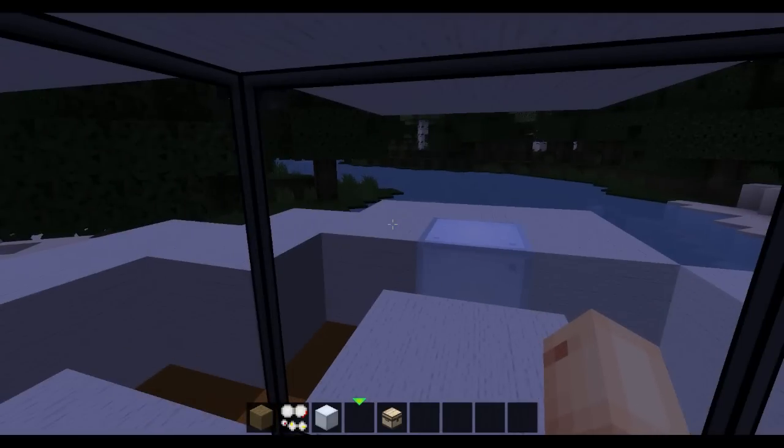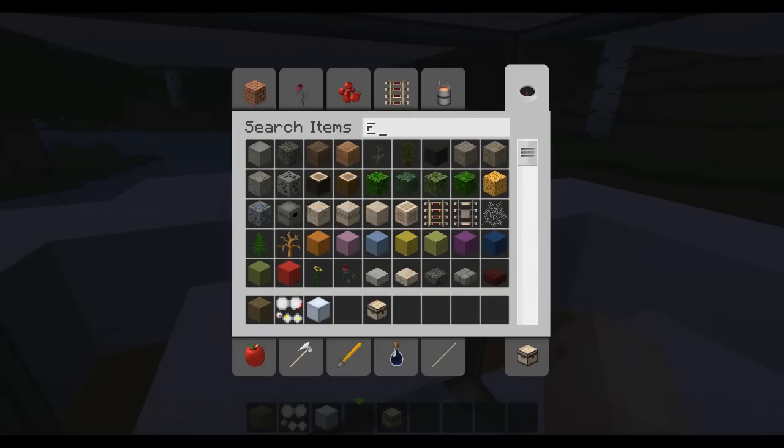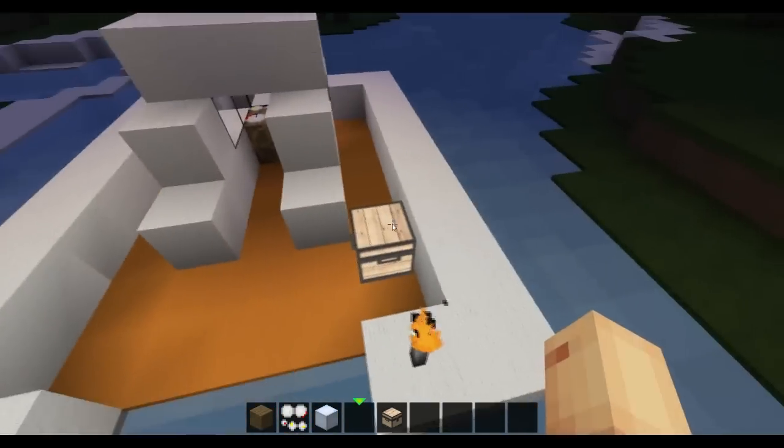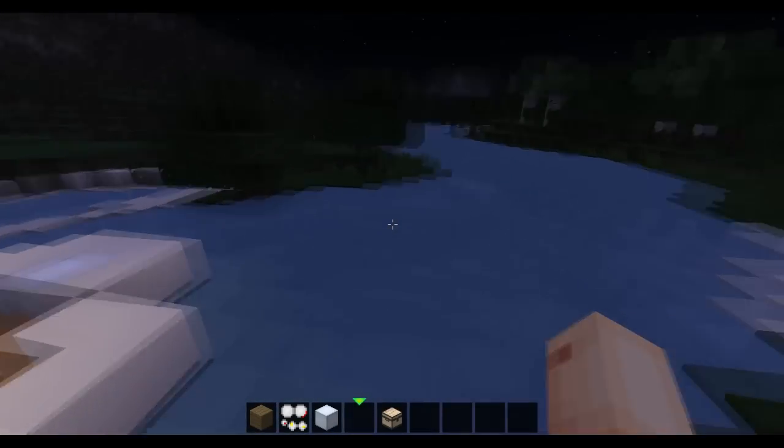Look, the big sea is just there. Okay, we're going to get into the big sea so I can show you — your items are in here, so you can make it a portable home.